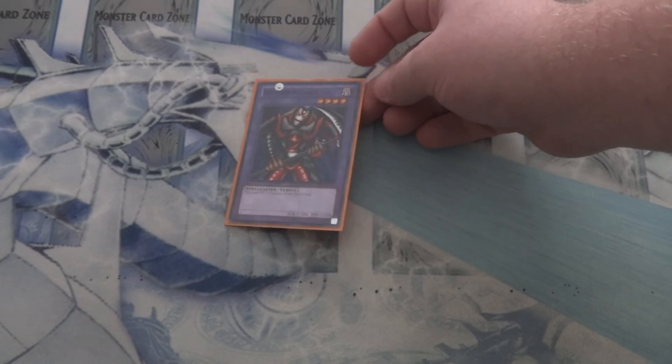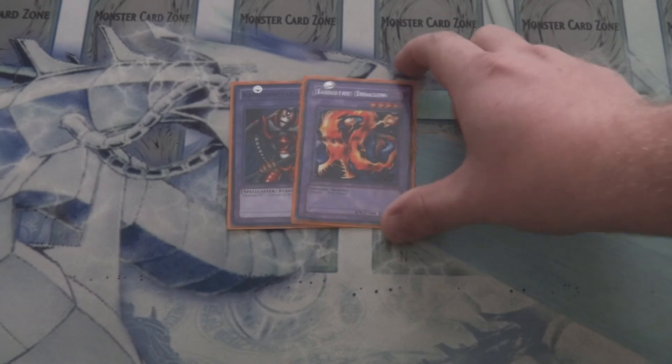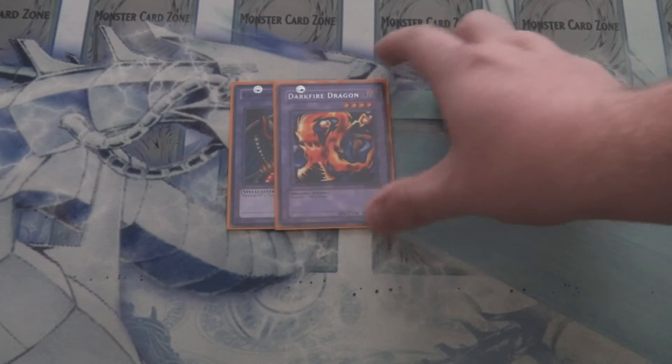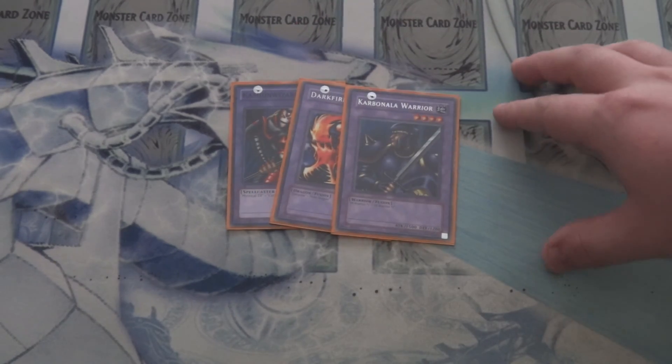And then for the Instant Fusion targets — sadly Norden is not out yet, but these three work just as well. I've got one Kamion the Timelord — mainly for the fact that it's a level 4 Dark and he's 1300 attack so he is not a Bottomless Trap Hole target. Dark Fire Dragon, mainly there for another Earth or Dark attribute target. And then one Carboneddon Warrior for those times where you just want to go into Blade Armor Ninja and set off the OTK right there. And with that, that is my Convulsion of Nature deck profile. Hope you enjoyed the video, and as always comment, rate, and subscribe. Until next time.